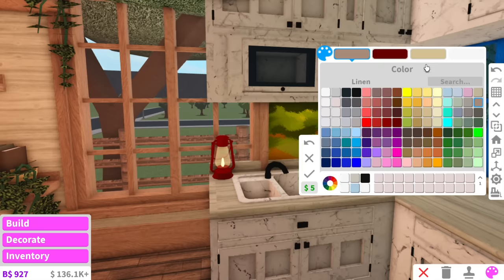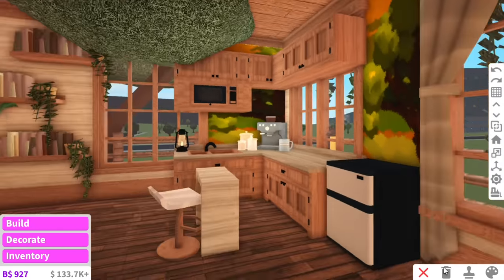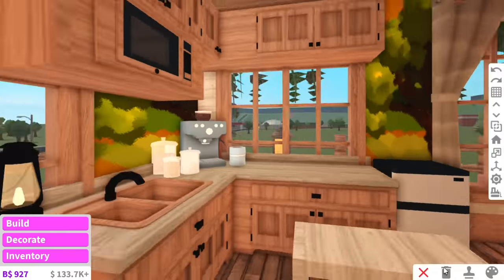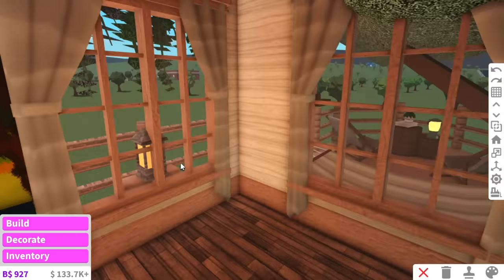I changed it back to the wooden look because it's a treehouse, it's meant to be made out of wood. Okay, we've got the entry area, we've got the kitchen - I already know I want my bed in this corner.